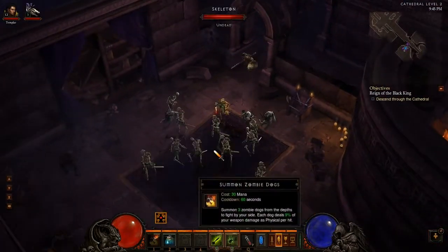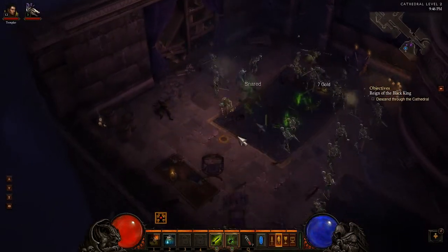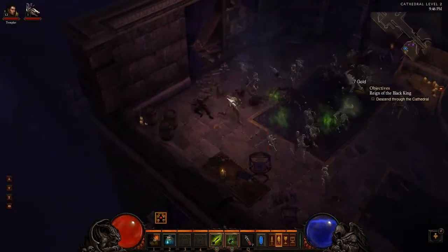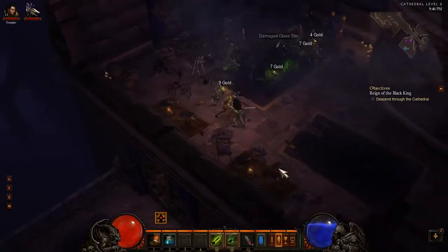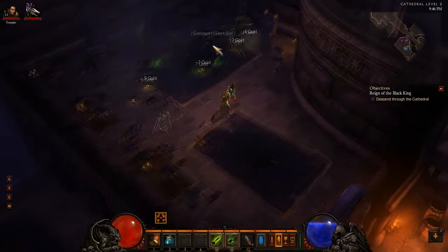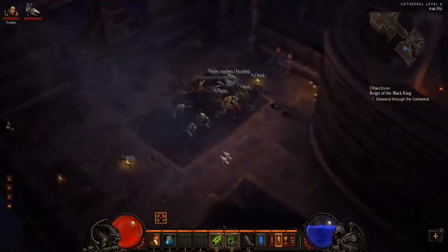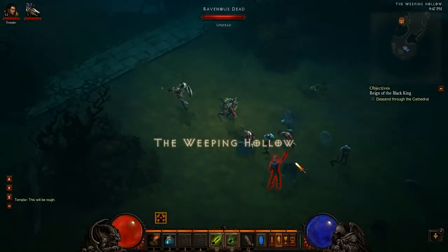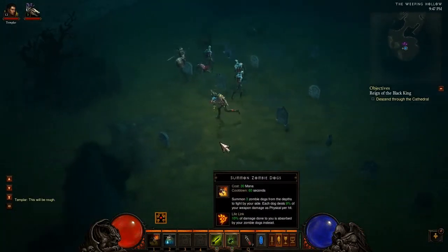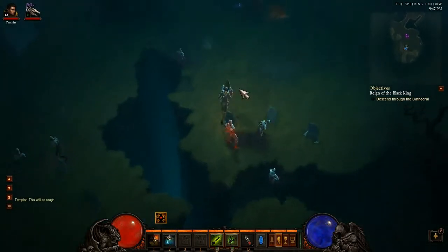The last skill that we unlock runes for in the beta is Summon Zombie Dogs. This summons 3 zombie dogs from the depths to fight by your side, with each dog dealing 9% of your weapon damage as physical per hit. The first rune for Summon Zombie Dogs is Lifelink, where 10% of the damage done to you is absorbed by your zombie dogs instead.